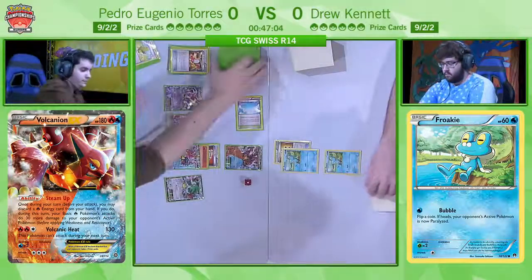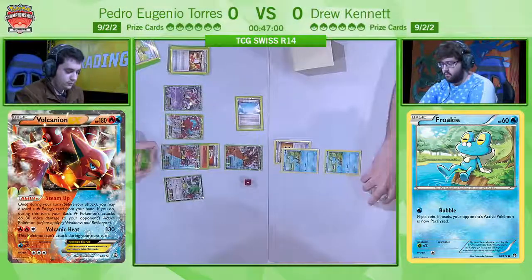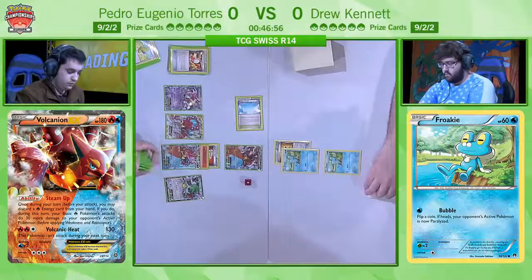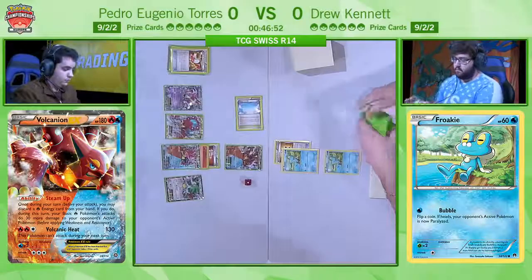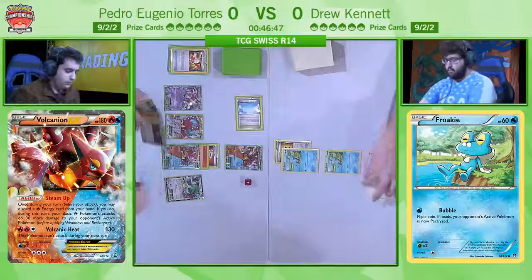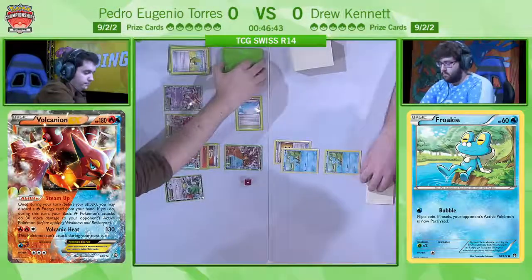That's almost like a little bit of an insult from his deck — there was a non-EX Vulcanian in the Trainer's Mail, but all he got to do was a Max Elixir. Now, here's an interesting little play. He's actually now going to use his second Max Elixir. If he hits that, he can actually manually attach the Energy in his hand, play the Escape Rope, and KO the Froakie on the bench using Volcanic Heat.